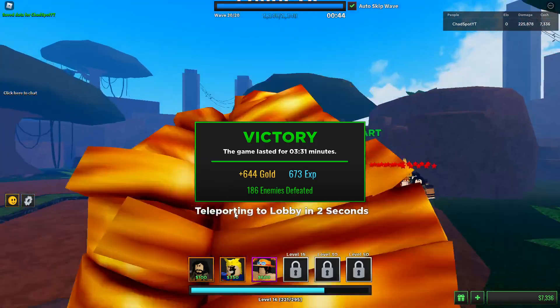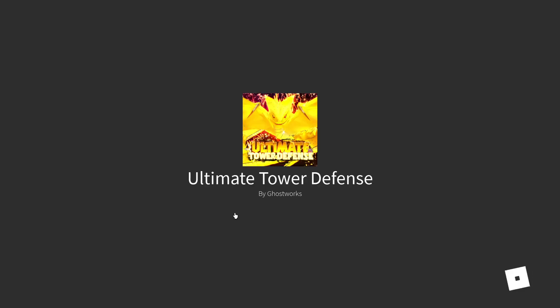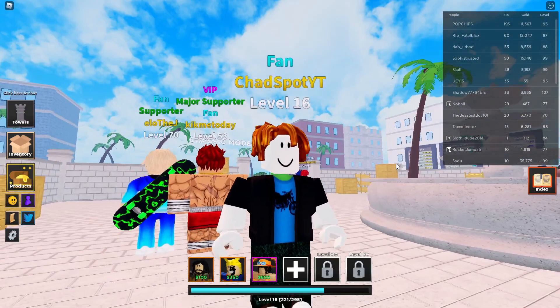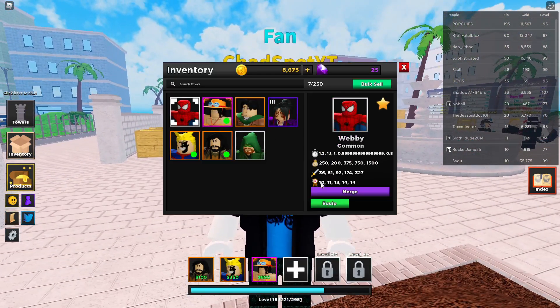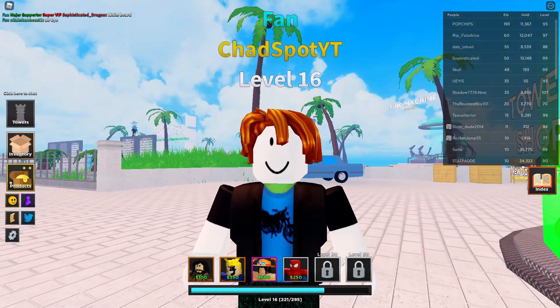I hope you guys enjoyed this episode of the noob to pro series. Hopefully next time we can get some more good units. Make sure you guys hit that subscribe button and use star code blam when buying Robux or premium. Let me know if you guys want to see more noob to pro. We did unlock that extra slot - Spider-Man looking pretty good. Unfortunately the banner still sucks, so see you guys in the next episode, peace out.